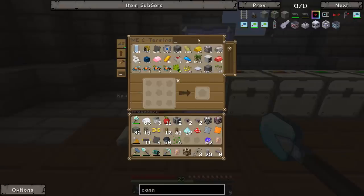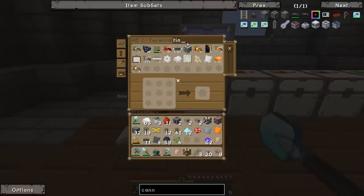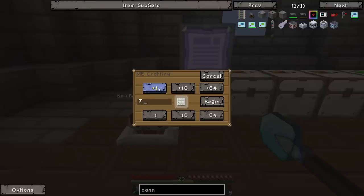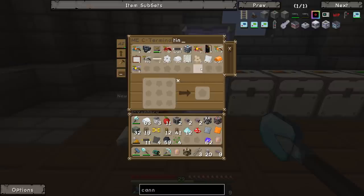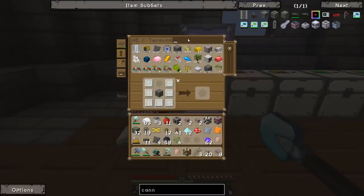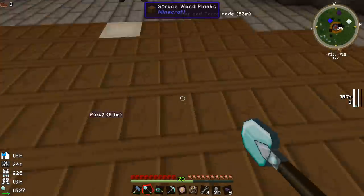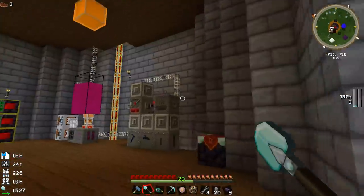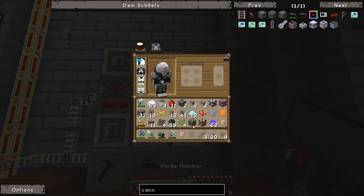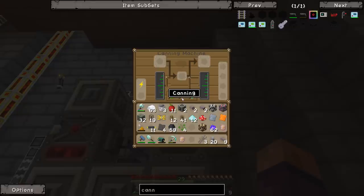Let's have a look — we're going to have to autocraft all of that. Let's get a circuit — begin. And I think we've automated tin item casings — yes we have. We need seven of those — begin. They should craft pretty fast. Two, four, six, eight — there we go. Can we make this canning machine now? Almost — the circuit's not quite done. There we go — canning machine, done.